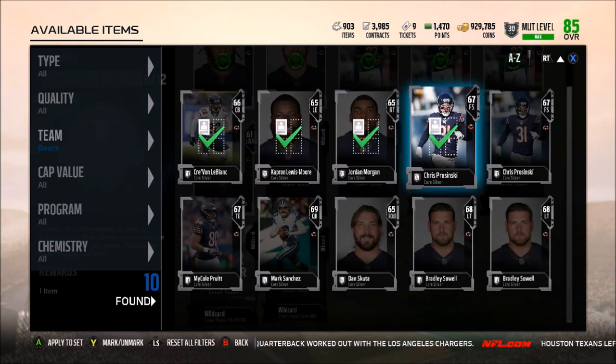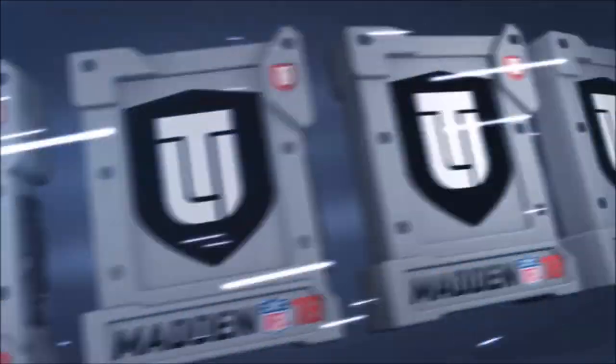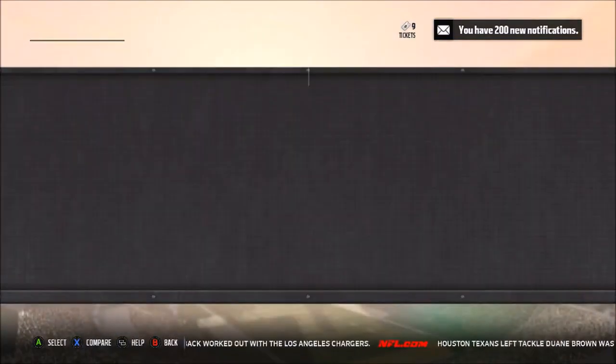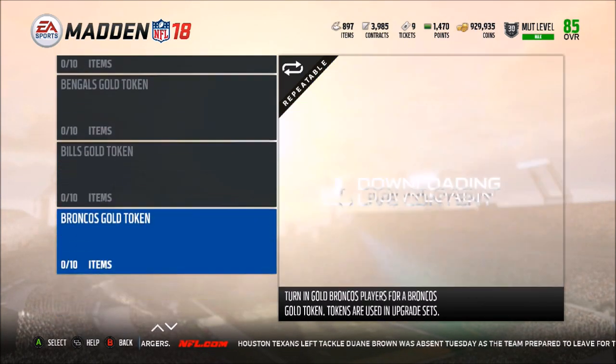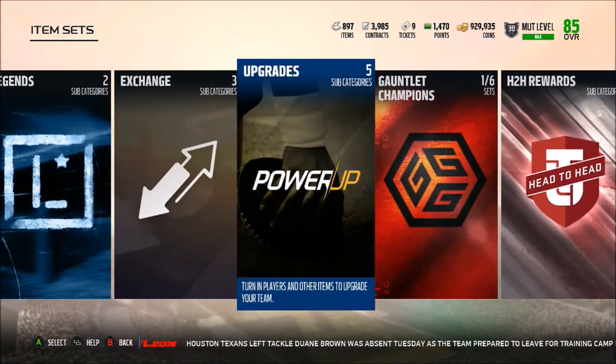I don't know who I'm going to upgrade later in the year, but I'll know when the time comes and can come back to use that pack. And if you accidentally open it, just hit B afterwards and it will go back to your inventory. So you don't have to choose your team token right now. Essentially, just do the team silver tokens, play two solo challenges, and get the 'Get a Player Pack' for 500 coins.